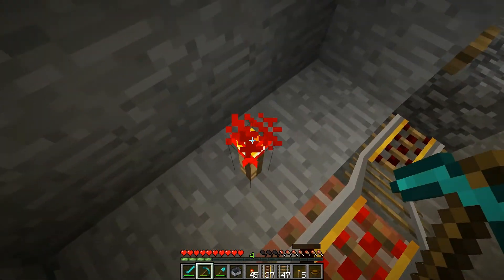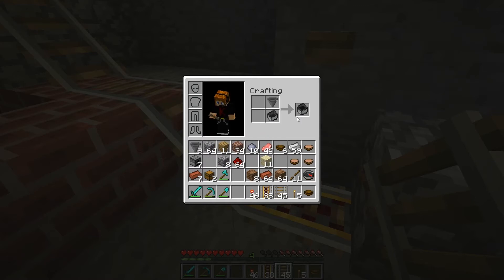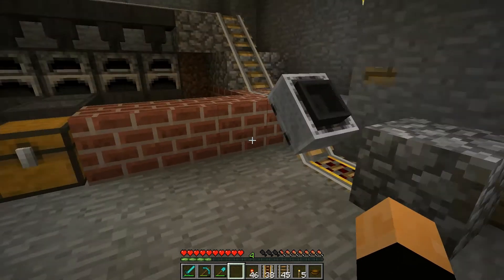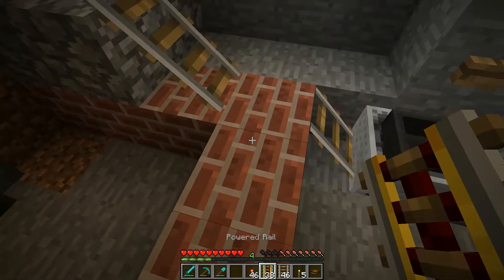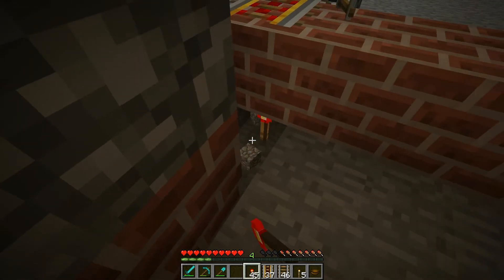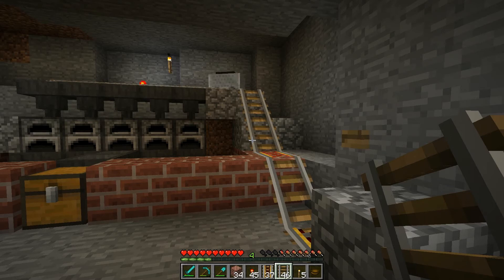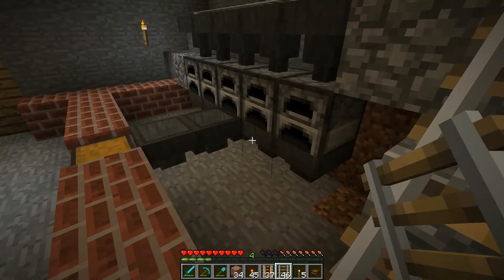Maybe we could take some of these out, see if it'll work with just one. I wish it would stay a hopper minecart - minecart with hopper, that's what I meant. Can I put this underneath it? Good - I was hoping I could because it's going to be in the way otherwise. It could possibly be in the way. That works. So that part of the stage is done.